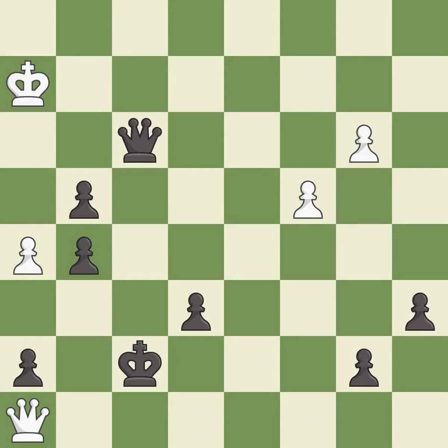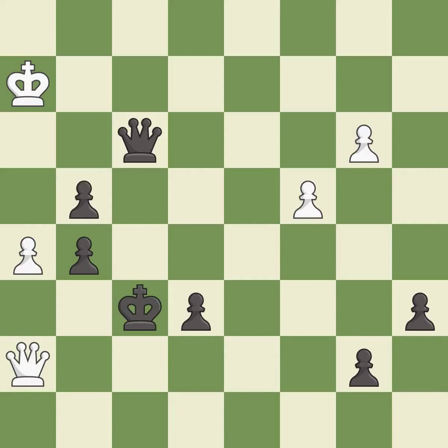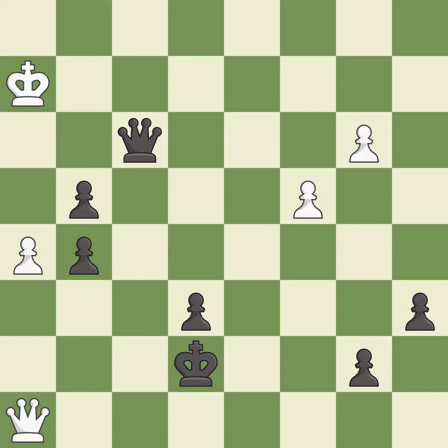This permits the opponent to create a passed pawn — it is an inaccuracy. The pawn is now passed because it can no longer be challenged by opposing pawns as it tries to promote — it is best. There was only one good move there. This ignores a better way to evade the check from the opposing queen — it is a mistake. This misses the chance to get a more equal position — it is a miss. This steps away from the checking queen — it is good.